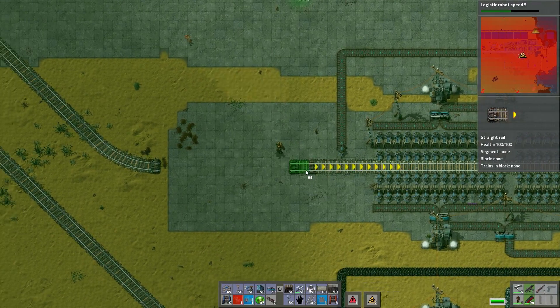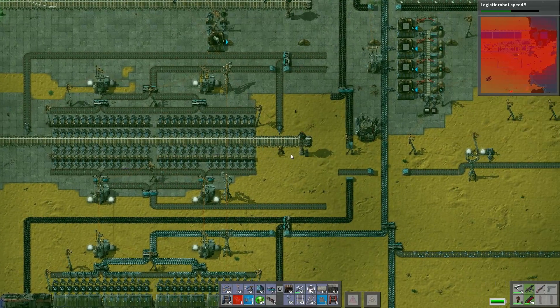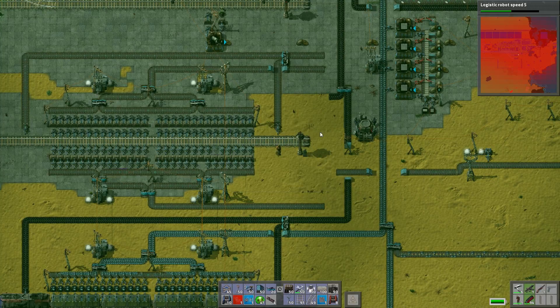Which is why I'm building this train station. So I had to go all the way back. Let's call you copper — and at least we can get that train in here. Or copper home.